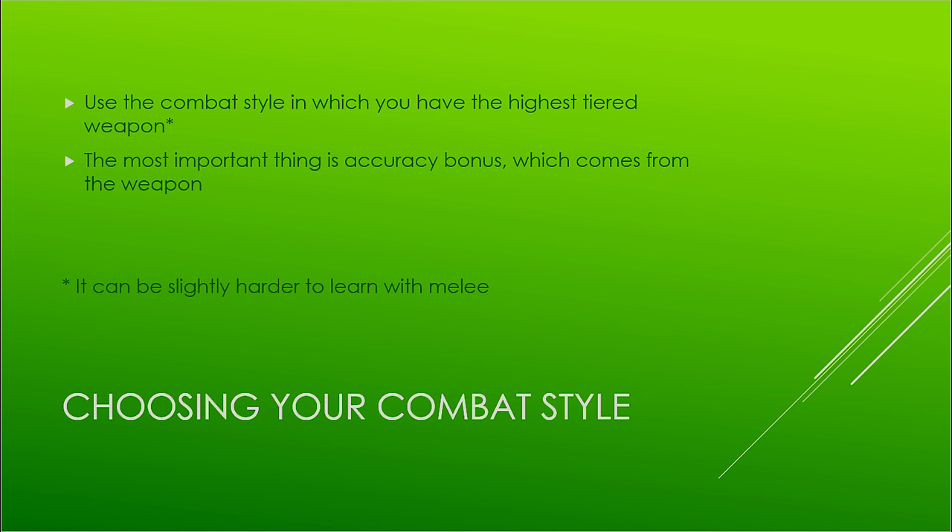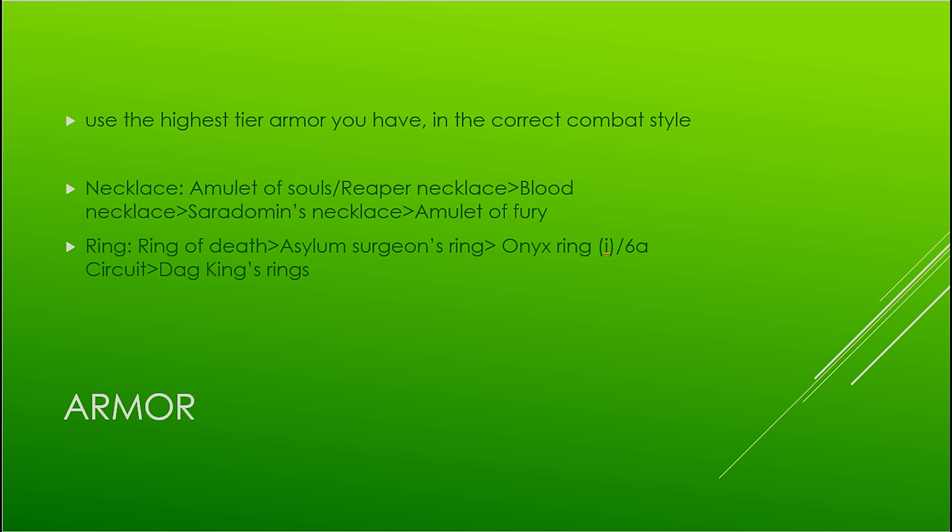For combat style, use whichever style you have the highest tiered weapon in — accuracy bonus from weapon tier is the most important thing, especially when learning. Melee can be slightly harder to learn, so if your ranged or magic isn't significantly lower, try those instead. For armor, use the highest tier in the correct combat style. For necklaces: Amulet of Souls, Reaper necklace, Blood necklace, Carat Omens necklace, or Amulet of Fury. For rings: Ring of Death, Asylum Surgeon's Ring, Onyx Ring Eye or Sixth Age Circuit, then the Dagannoth King rings — though much of that is personal preference.